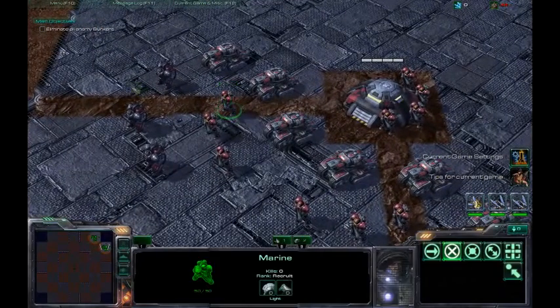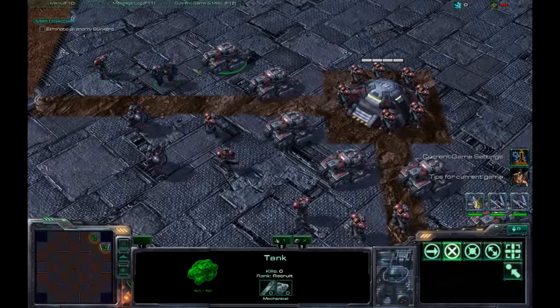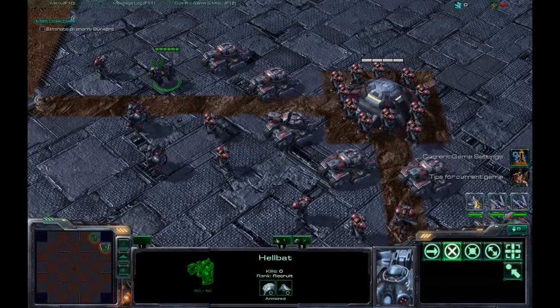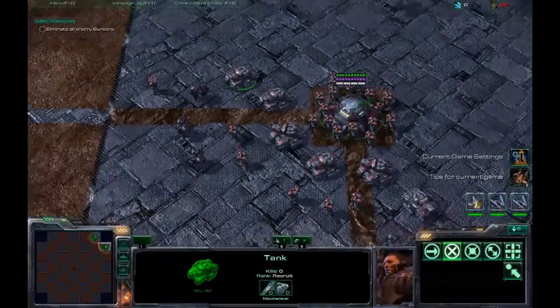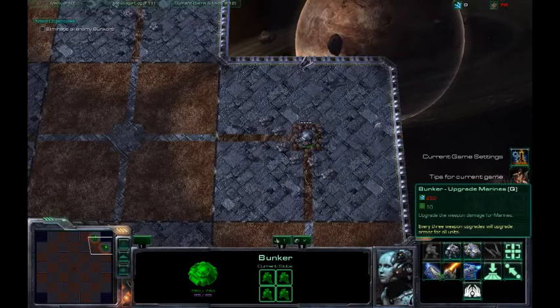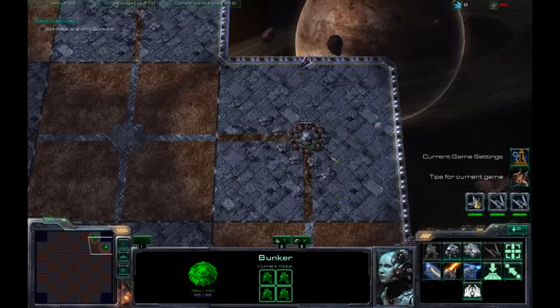First off, I've selected to use rock, paper, scissor units. And this is the order right here. Marines will take care of fire bats. Fire bats take care of tanks. I chose this order because marauders would typically take care of tanks, and the same order in regular melee games. For your rock, paper, scissor units, there's an upgrade for each type of unit.